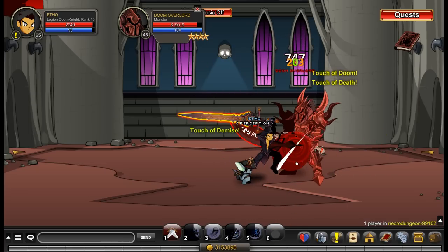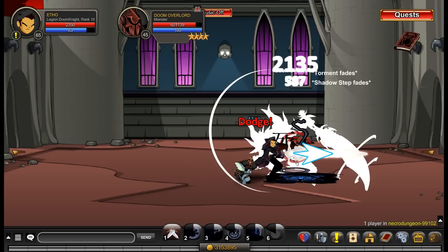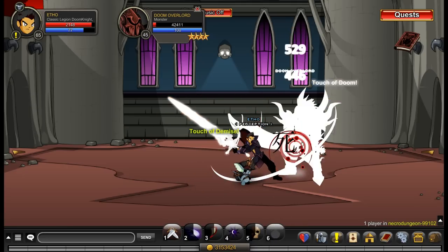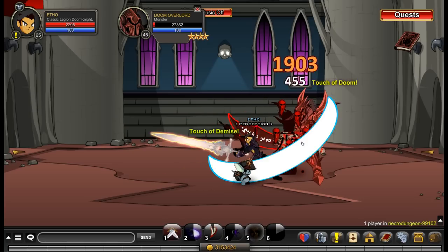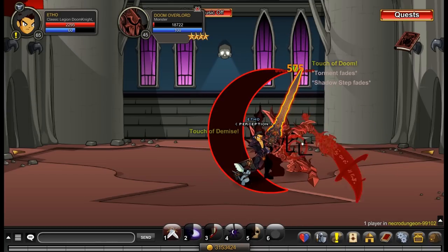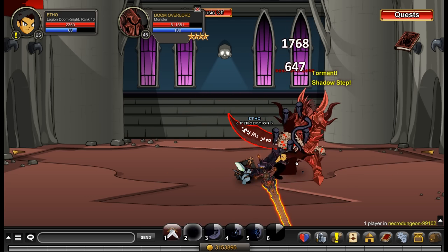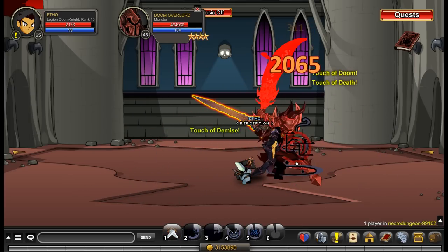What does Touch of Doom do? Well, Touch of Doom causes your opponent to do less damage and take more damage, while also increasing your damage. So essentially the part that matters is that you deal more damage. Each time that ability stacks, you deal more damage. Classic Legion Doom Knight stacks to four; New Legion Doom Knight stacks to 15. In practice, one stack on Classic seems to increase damage by more than one stack on New — maybe around 5% versus 3% or something like that. However, in practice, Classic Legion Doom Knight does less damage than New Legion Doom Knight.